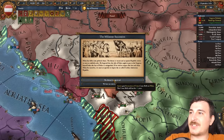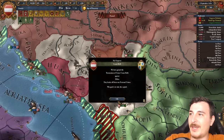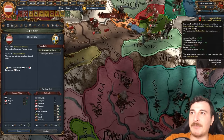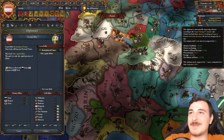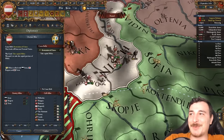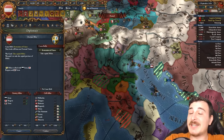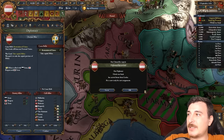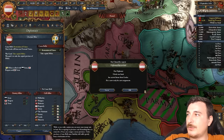Is this the Milanese secession? Yeah, boy! It's time to make Austria great again. I was literally about to declare war on the Ottomans — my troops were in position. But obviously a PU with Milan is a big freaking deal. Let's go!